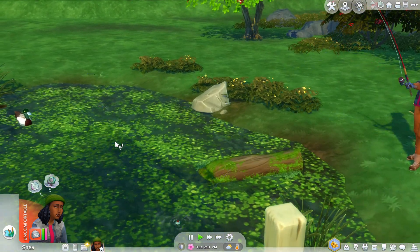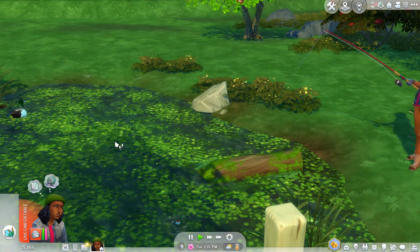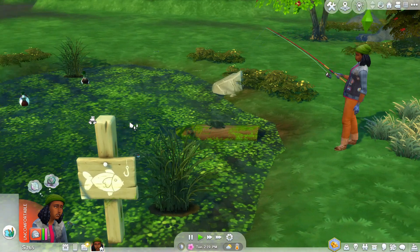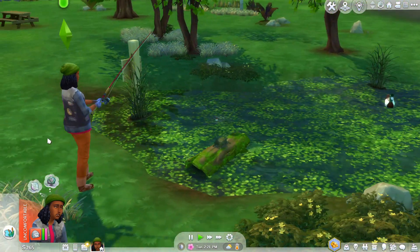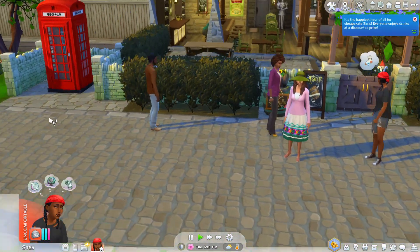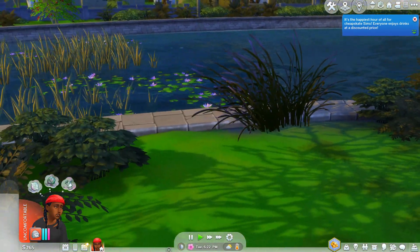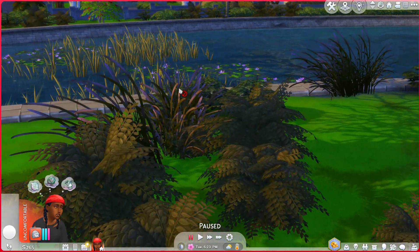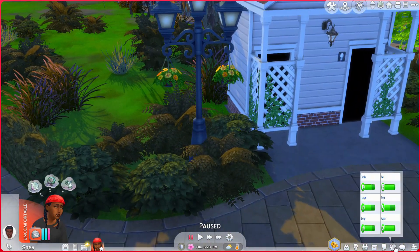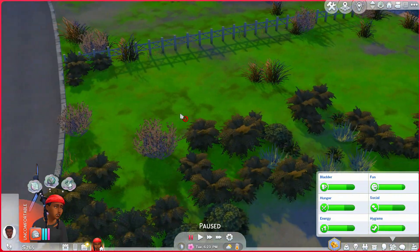I thought Brindleton Bay would probably be a better option because there are places to fish, there are a lot of parks, and she can just go wherever. But I never thought about letting her live here — I forgot that it's kind of foresty around here. We're not actually going to the bar, so we're just gonna see if there's some gardening stuff over here. Let me look at her needs real quick — she's fine. If not, I guess we'll just go back home.